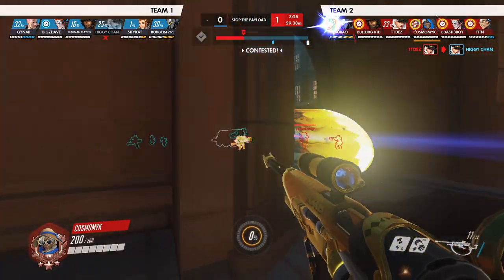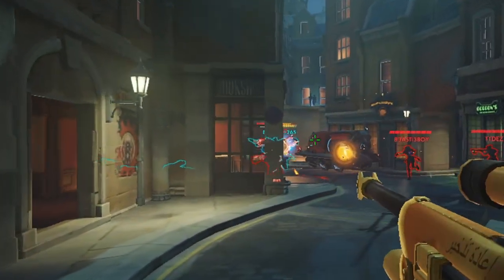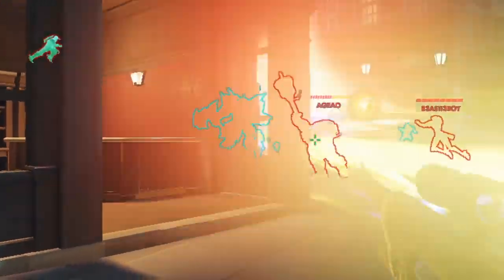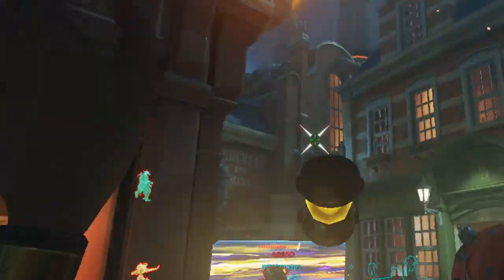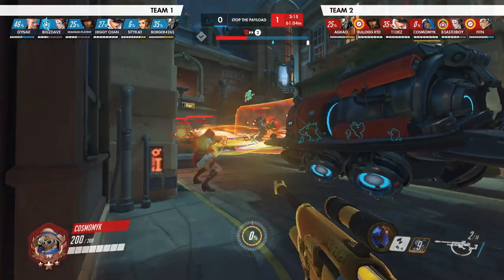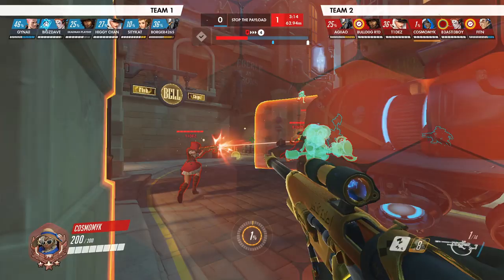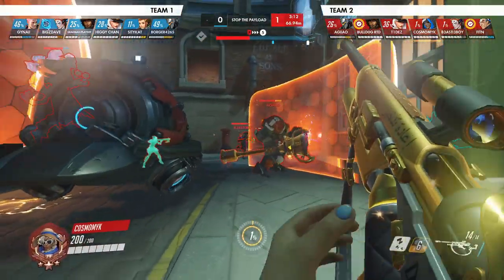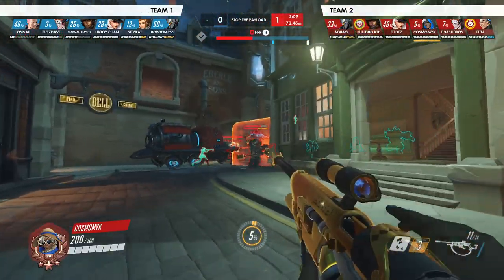So as the next team fight comes out, you decide to use it, which is good. You can see how much pressure it applies — your Rein gets a big shatter, counter charge, and the enemy Rein has to back up with his shield up. I like that aggressive splash wall anti-nade there. Unfortunately it didn't connect, but that was the correct play. If you get that splash nade behind that Rein shield, the Rein is purpled and anti-ed, giving your team a much better chance of securing the kill.